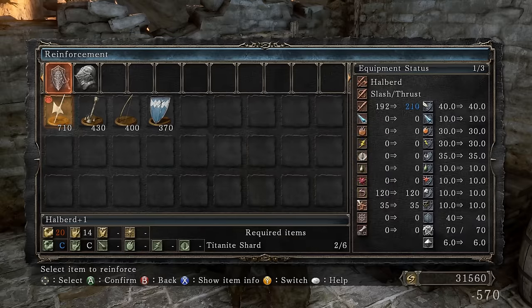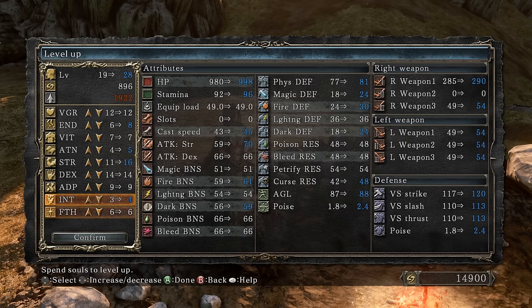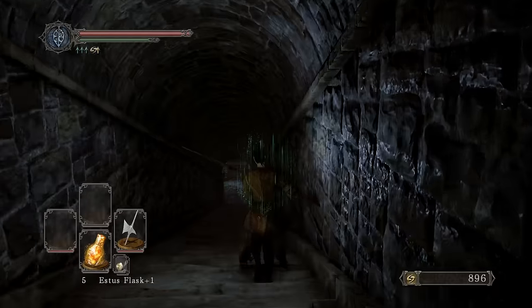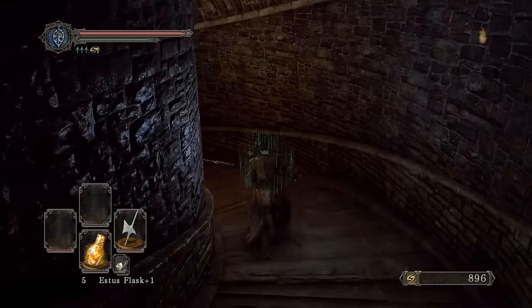I'll buy the cat ring because I'm definitely going to need it later on. My plan is to head towards Dragon Rider first before the Gutter — we have to kill Dragon Rider to get the key to head towards Skeleton Lords and to get to Flexile Sentry.